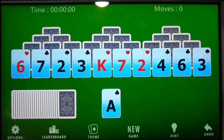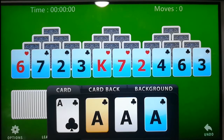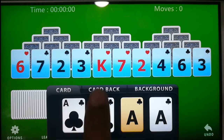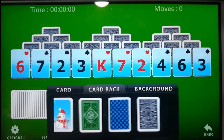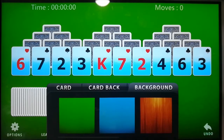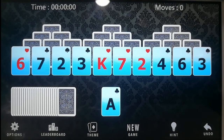It has got a leaderboard and a theme section. In the theme, we can see that it has got five different card designs, 13 card backs, and five attractive backgrounds. Let me show you one — let's change one background. It also has a new game button, hint, and two options.